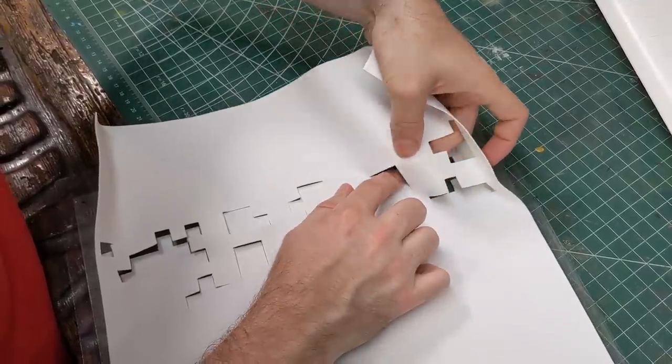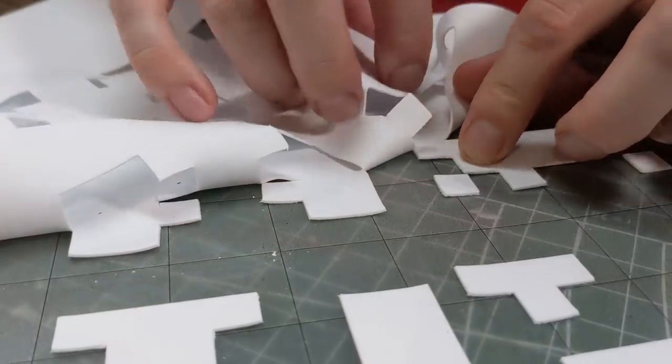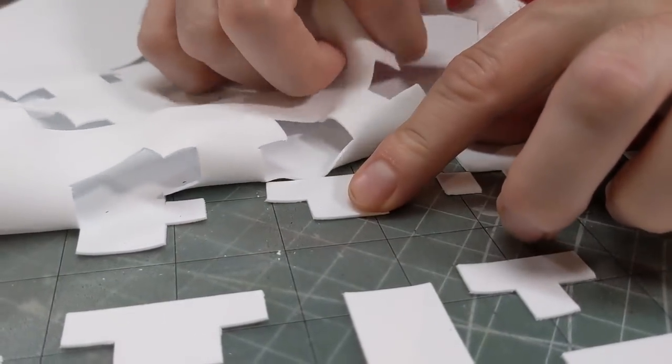We still needed to remove the pieces by hand, removing the parts we didn't want. The lightly adhesive mats held the pieces together while they were cut.